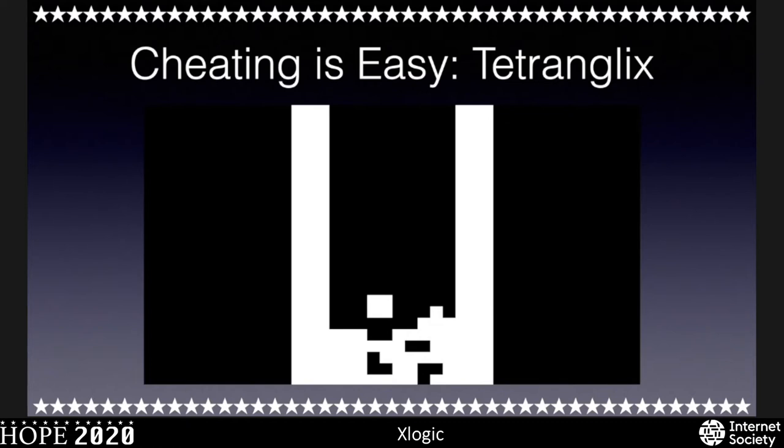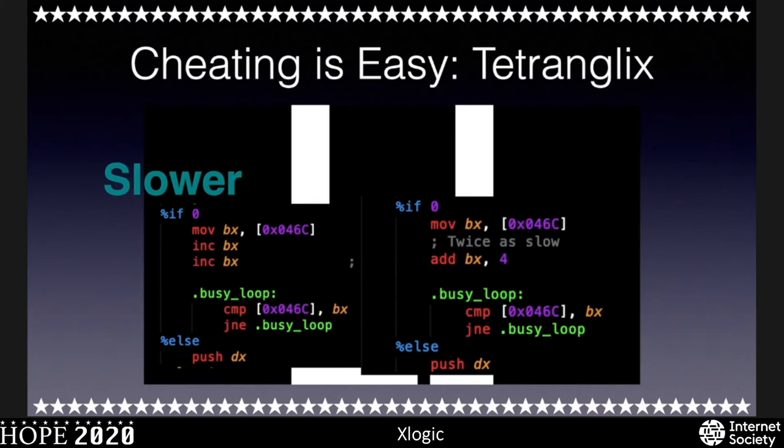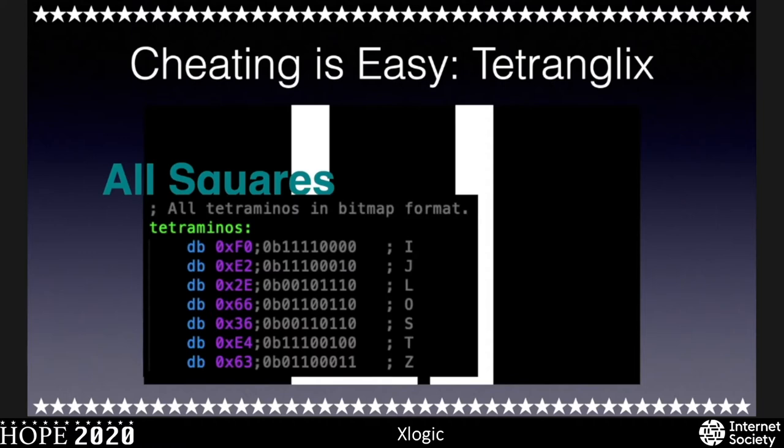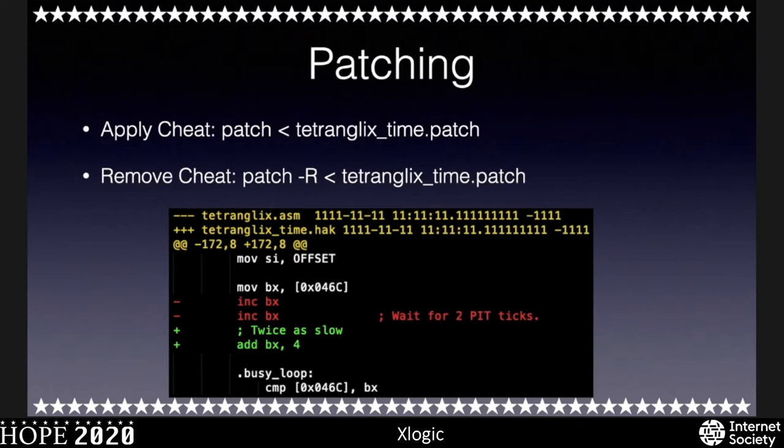Let's take a look at an intermediate example with Tetranglix — we're going to slow the game down. Looking at the source code, we have a delay loop where we're incrementing bx twice, adding two to it. For a cheat, we change it to adding four to bx, which makes the delay loop take twice as long. You could also make every piece a square — instead of challenging pieces, we just make them all squares. This is what an actual patch file would look like, and here's the command for doing the patch and even reversing it.